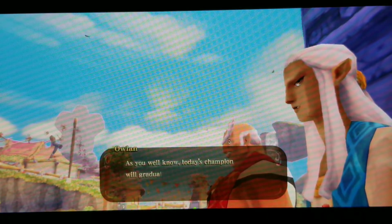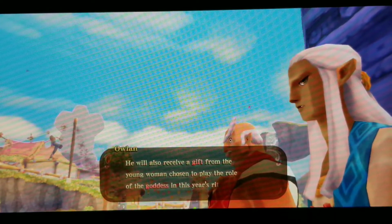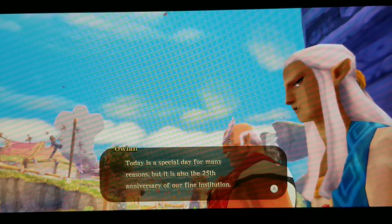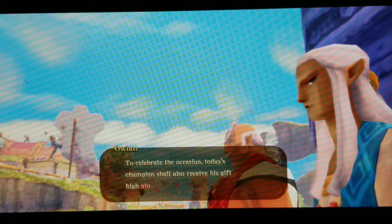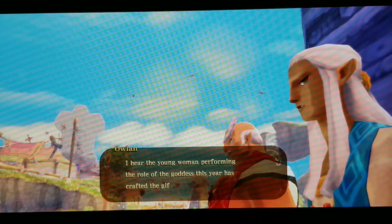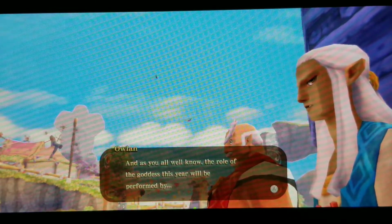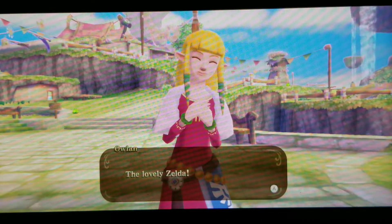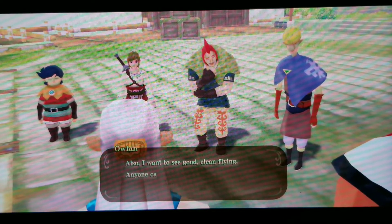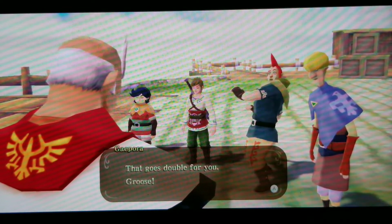The instructor continues: since it's the 25th anniversary of the institution, today's champion will also receive their gift atop the statue of the goddess. This year's goddess role is performed by Zelda, who has crafted the gift herself. The instructor asks to see their finest flying and warns against interfering with other riders — especially Groose.